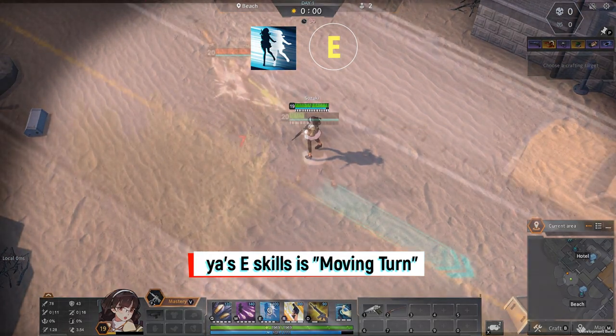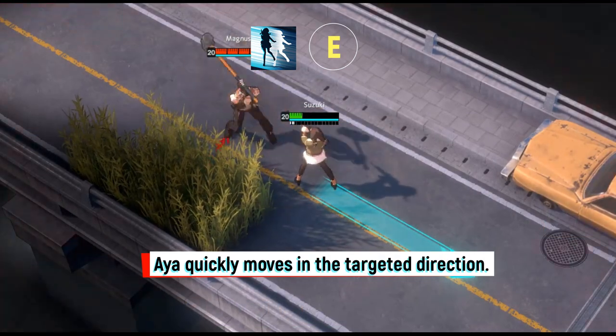Aya's E skill is Moving Turn. Aya quickly moves in the targeted direction.